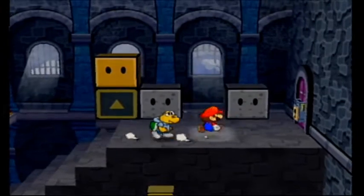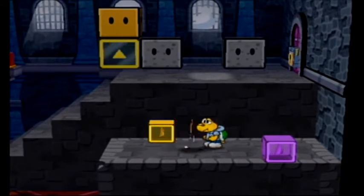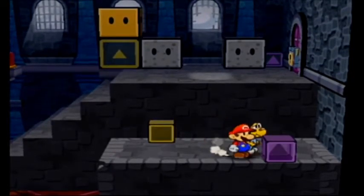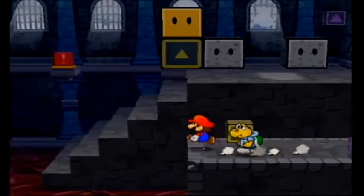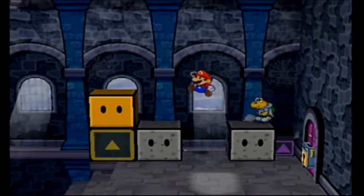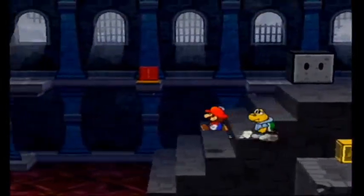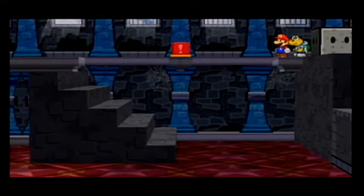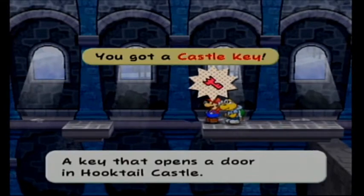Alright. This is the first of the puzzles. So we've got these blocks here. That one doesn't seem to do anything. If we hit the purple one — that block fell down. So these are basically like elevators. You hit the block and the corresponding block up there will move. So we can use this to jump up here and break that block, and now this yellow block should be able to go upwards. We can use Koops' power of course. I love the paperness of this game — it's amazing. And we get a castle key.